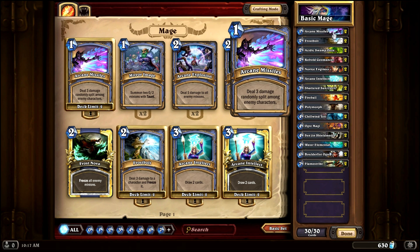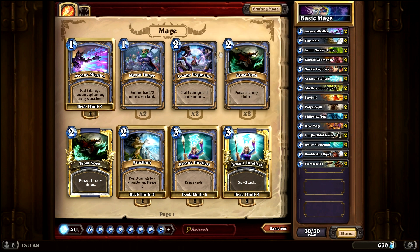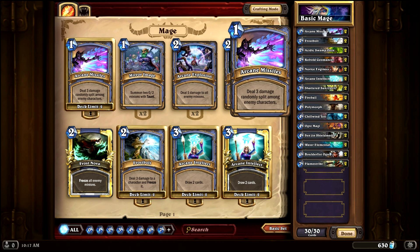I'm starting off with two Arcane Missiles as the only one-drops in the deck. They deal three damage randomly split amongst enemy characters. These are good especially in the earlier game when you don't have a lot of things on the board. You can actually kill some two-health creatures with Arcane Missiles, and that's one of the advantages they have over Arcane Explosion. If you feel like you're getting weenie'd to death with a lot of 2-1s or 1-1 creatures, feel free to swap in Arcane Explosions, but I went with Arcane Missiles for this deck.